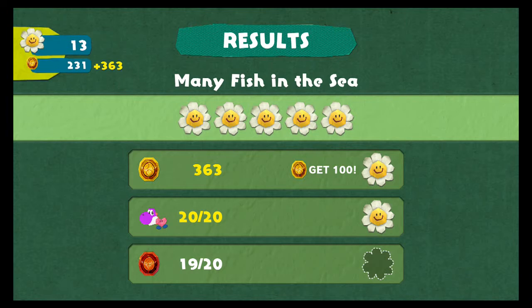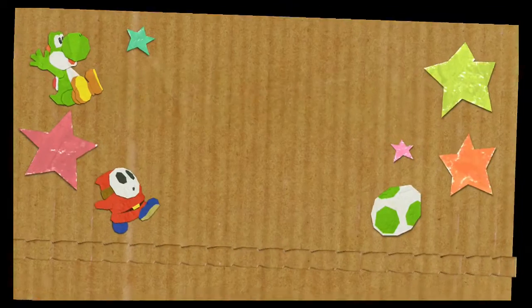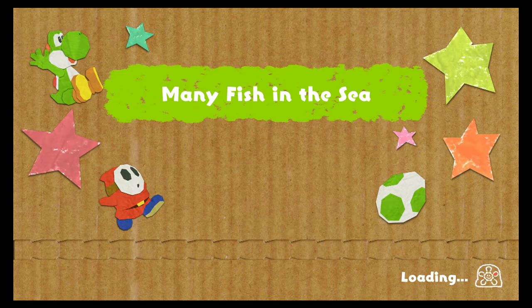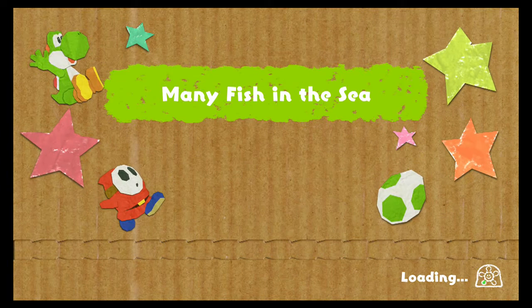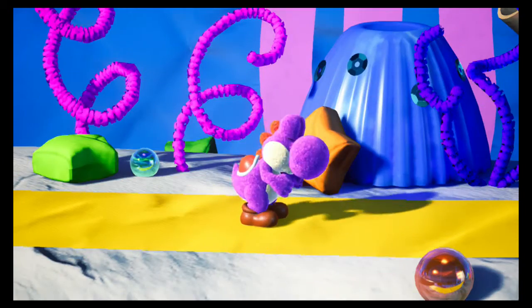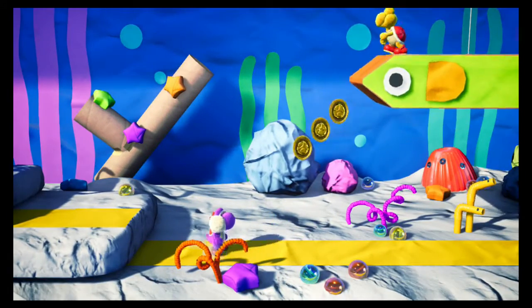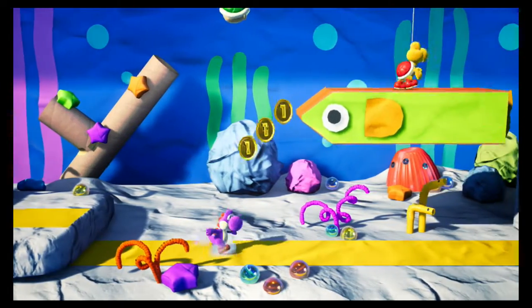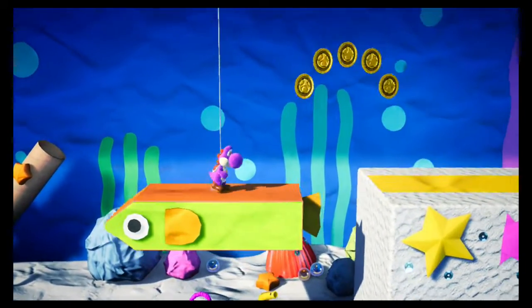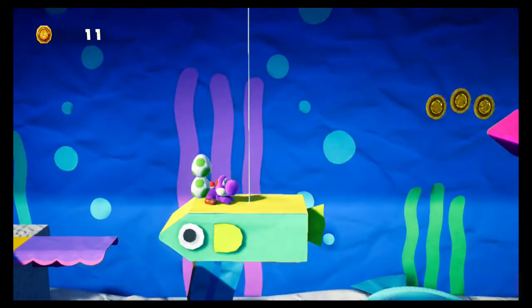I had a lot more trouble with some of the earlier bosses just because I didn't know what they wanted me to do, but by around the third world I started thinking, 'Of course this is what they want me to do — of course they want me to lick up this stray string, or hit this part of the boss with yarn because that'll tangle it up and it won't be able to use that part and it'll trip and fall.' It becomes intuitive the more you get used to it, which is a neat little aspect of it.